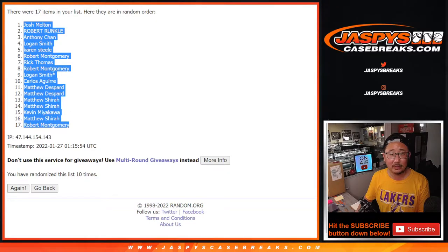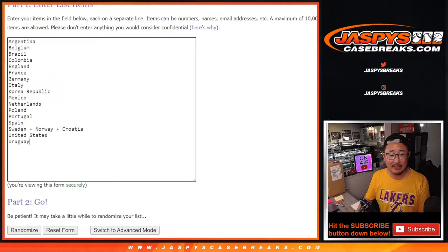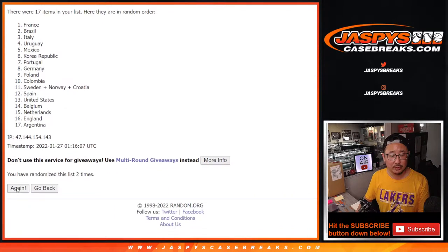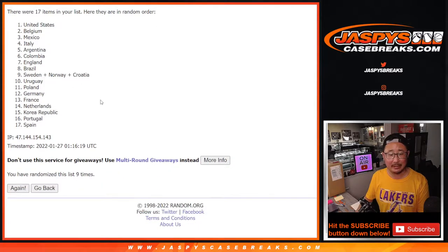Josh down to Robert. 5-5, 10 times for the teams. 1, 2, 3, 4, 5, 6, 7, 8, 9, and 10th and final time.